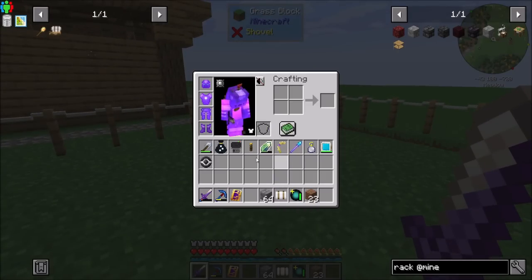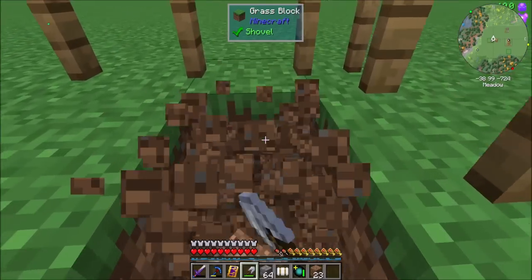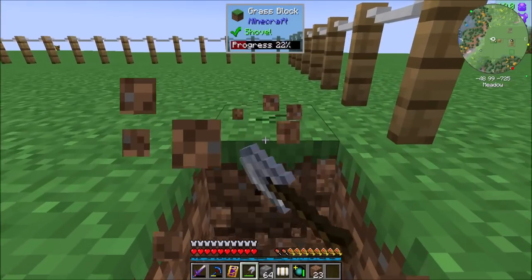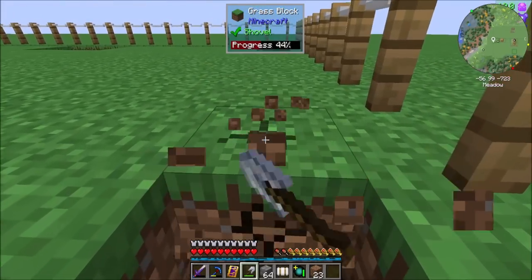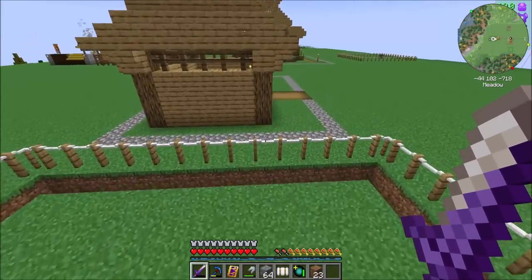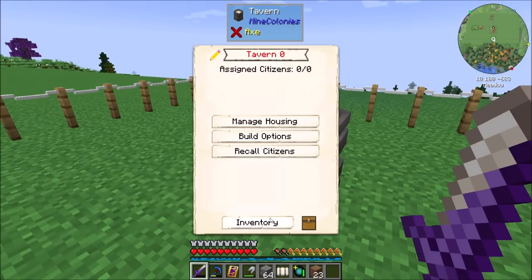I'm gonna help out with the digging a little bit, because I know you're gonna be slow. And a little bit of help — you know, I'm a benevolent mayor. Am I the mayor? I don't even know if I'm the mayor. I'll call myself the mayor. Look, I'm getting down and dirty, helping to get our town built. There you go, Violetta — I helped. Now while she builds that, presumably my other guy can start working on this. Build options and begin building.